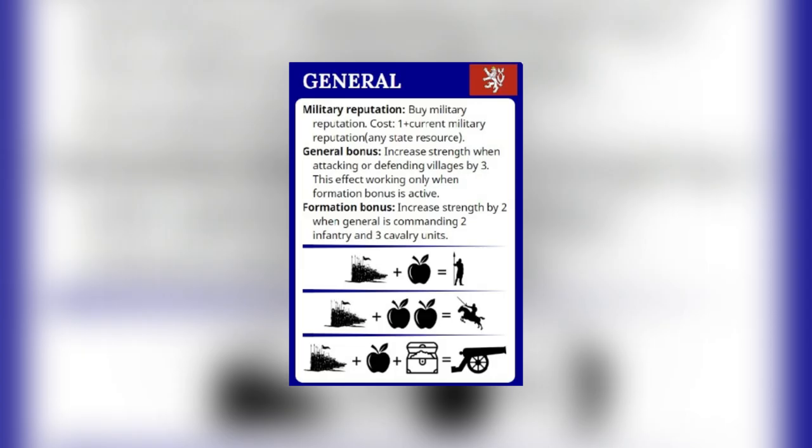Let's explain how generals work. There are 3 types of units: infantry, cavalry, and cannon. Each of these units represents 1 army strength. So if you build 5 infantry units, your commander's strength is 5. There are multiple ways to boost your general's strength.